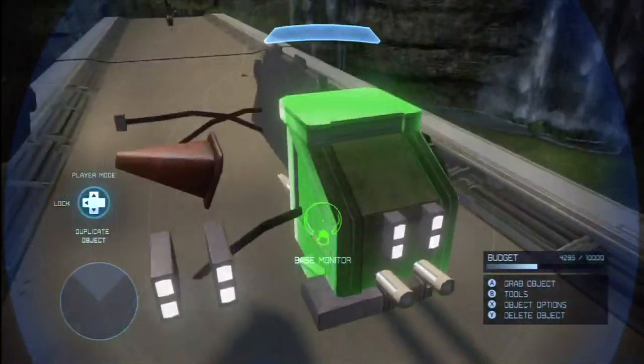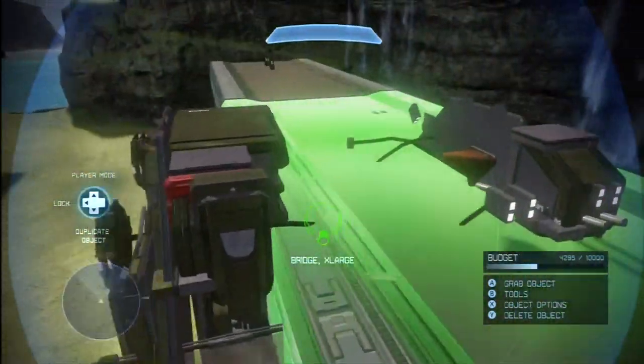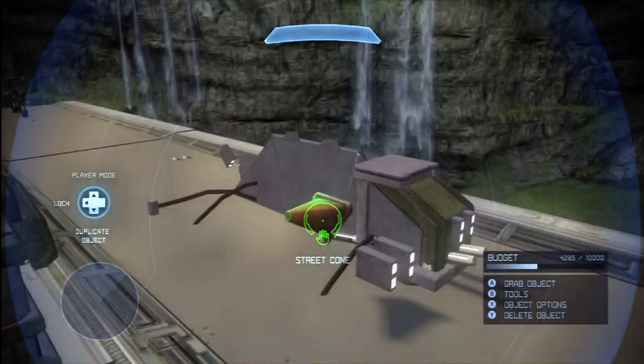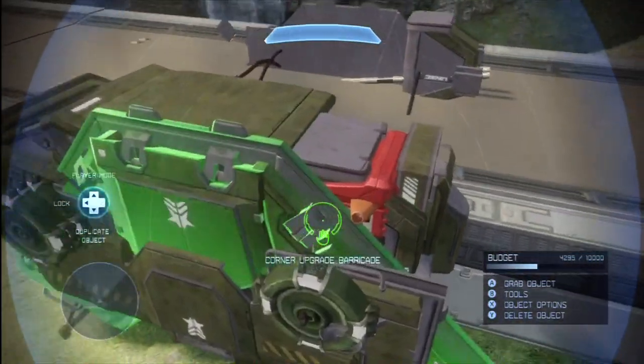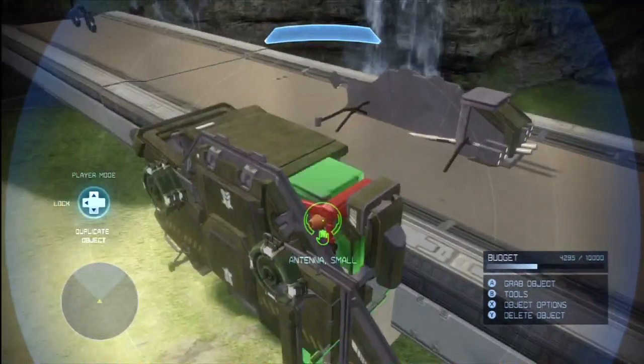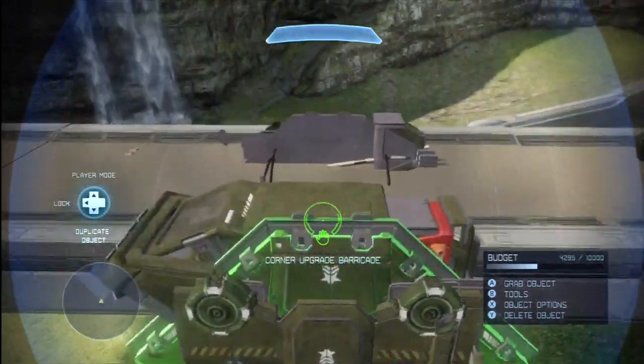Over here he has more lights. You're going to want to download this in Forge to see exactly how it's built, but this gives you an idea. A straight cone here is where you refuel your car. You can see the tremendous amount of detail put into these. You can simplify them as much as you want, but guys, this is incredible.